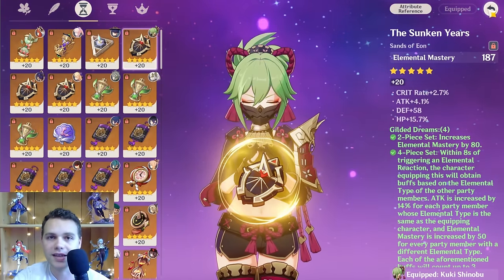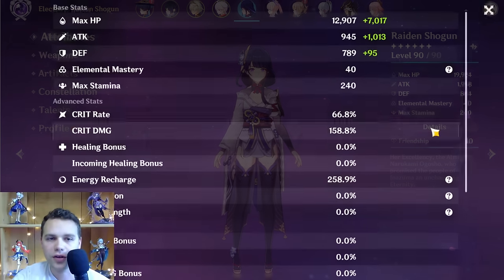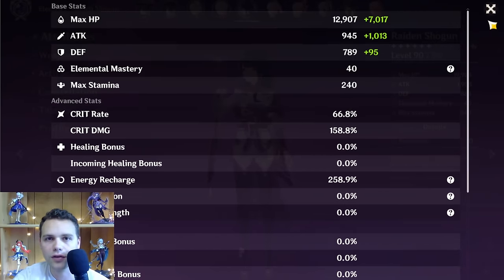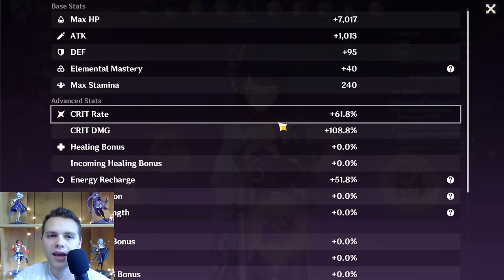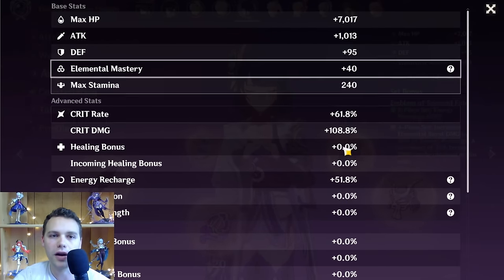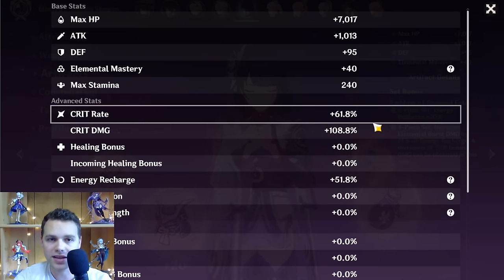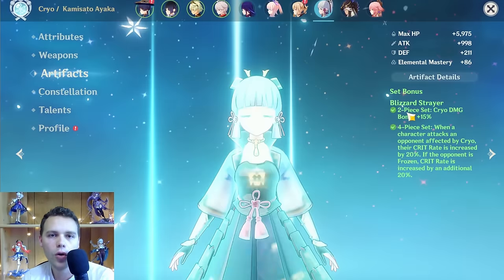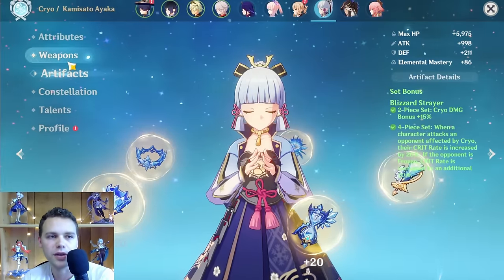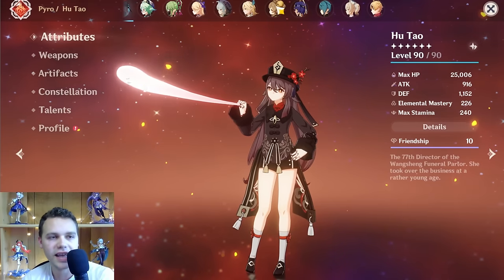Next, I want to talk about artifact standards — how do you know when you're done building a character? It really depends on you. First, you want to have that energy recharge. Then I personally look for a certain artifact quality for crit rate for my damage-focused builds. For me it's around 200-210 plus total crit value from all artifacts added together, plus having some other stats that I need. If I have more attack percent, elemental mastery, or other useful substats, I'll lower my crit standards a bit. For my favorite characters like Raiden and Ayaka, I go as high as possible — they have ridiculous builds because they're my favorites and I vertically invest in them.